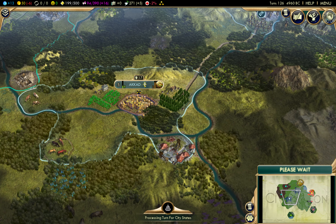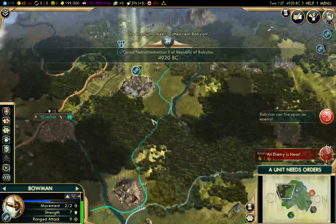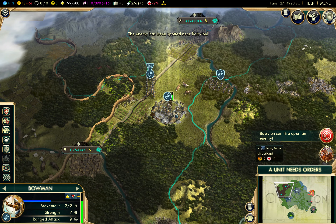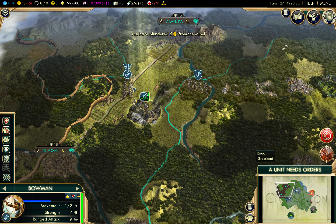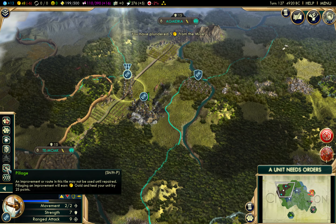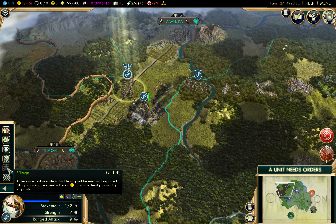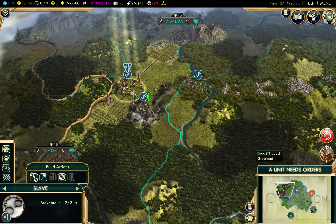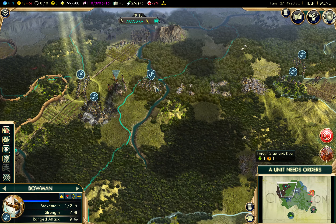Got some plantations here - hemp and rice, and most importantly a copper mine and a horse pasture. Let's pillage that mine - five gold. We're bleeding gold at the moment. We can pillage this road too, heal our unit. Now we got a slave which would be perfect - send him back.